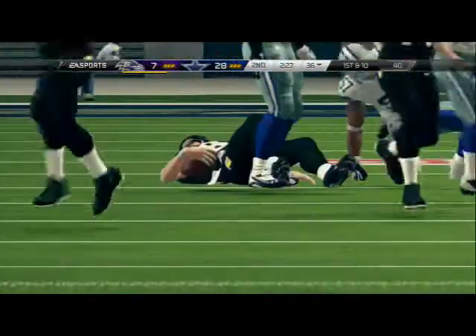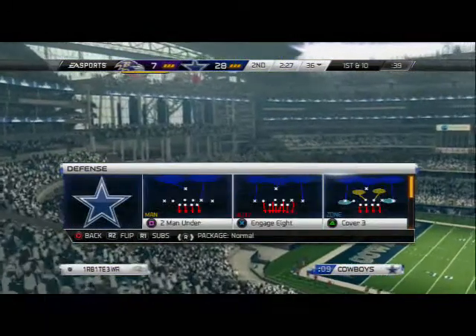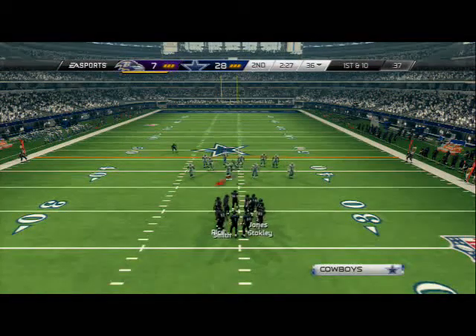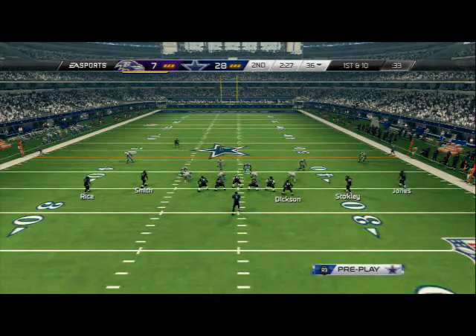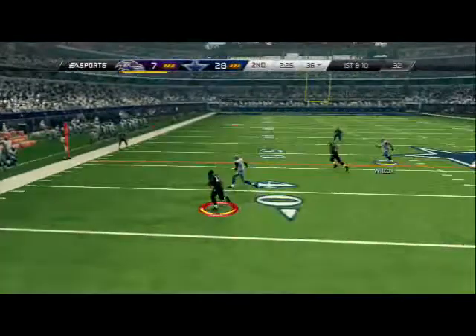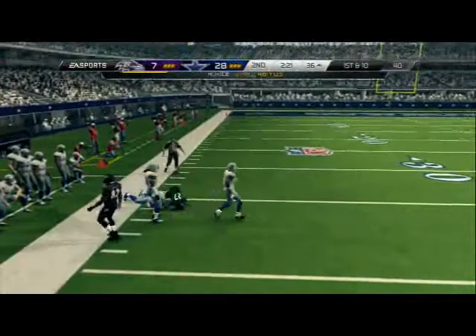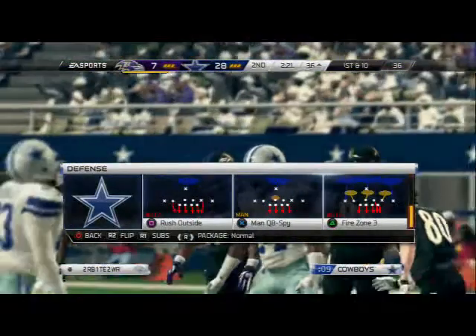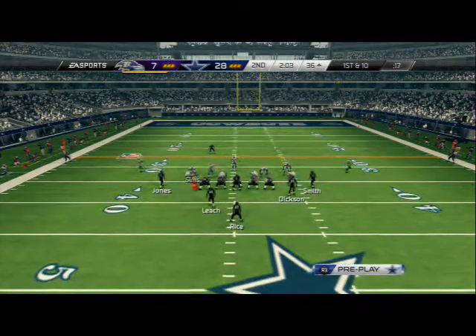Two minutes left in the second quarter — this is the situation where you're sending rush outside every down. The reason you're doing that is you want to force him to make a bad decision and throw a pick. There's your screen — get out there and make a tackle. The dive tackle is probably the best way to tackle this year. This is probably the best time for us to be aggressive as a defense.